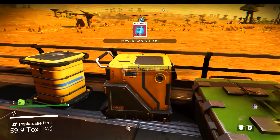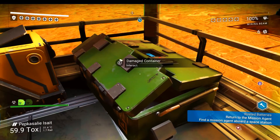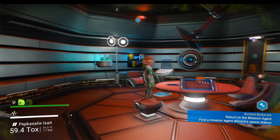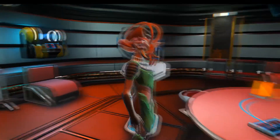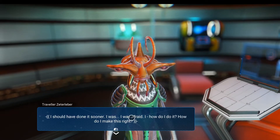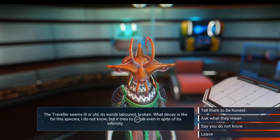Let's grab this and clear it away. In we go — what have we got here? We've got a traveller. Hello Mr Traveller. The traveller seems ill and old, its words laboured and broken, with a decay like no species I know. But it tries to speak even in spite of this infirmity.